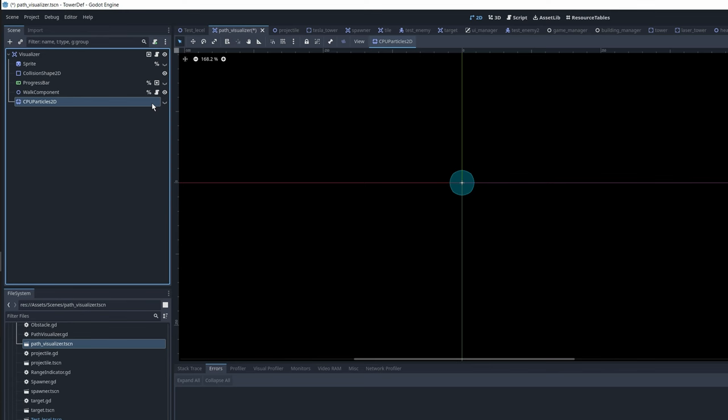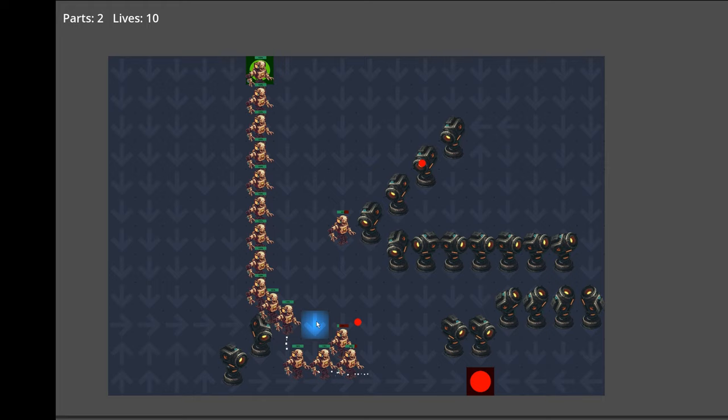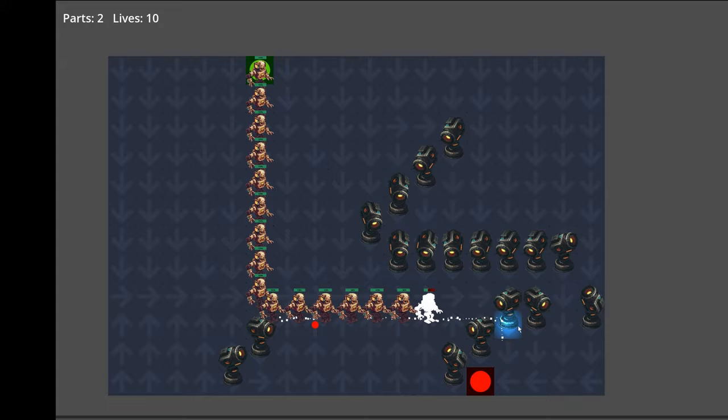I created some white particles which I spawn so that the player can see the current shortest path to the end. For debugging, I changed the tile sprite to an arrow which rotates in the direction of the next tile, and that really helped me find the little bugs in the pathfinding code.